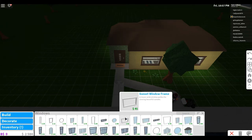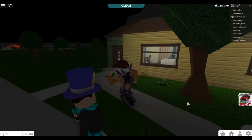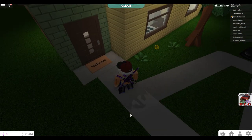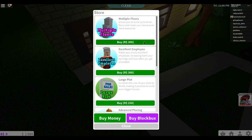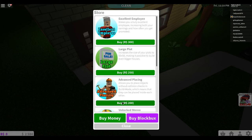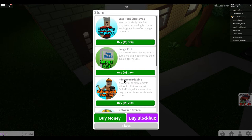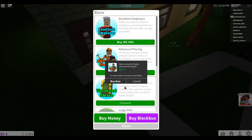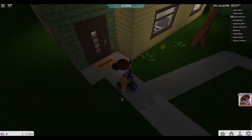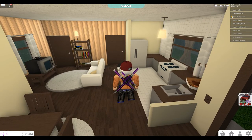The building looks terrible and I'm not very good at it yet. Instead of that, let's just buy the multiple floors upgrade, the large plot, and the advanced placing - because that's all building related. I don't want to do building right now because it's going to take a long long time to learn and stuff.